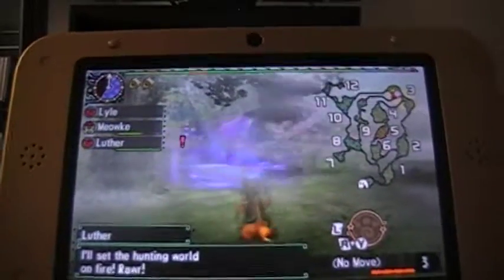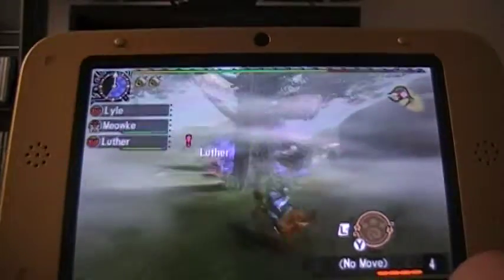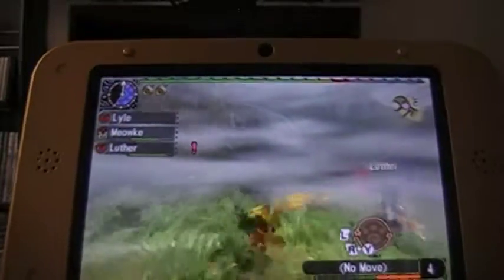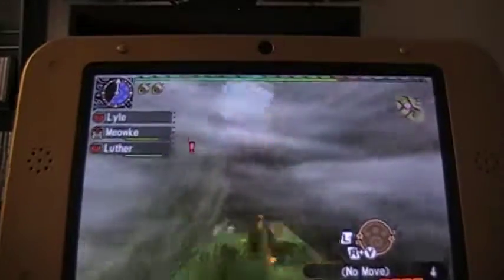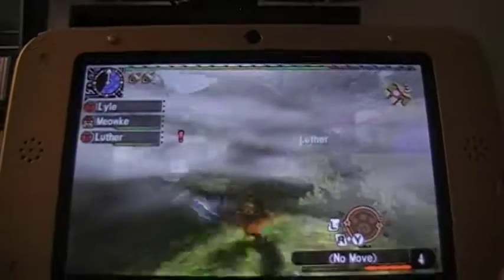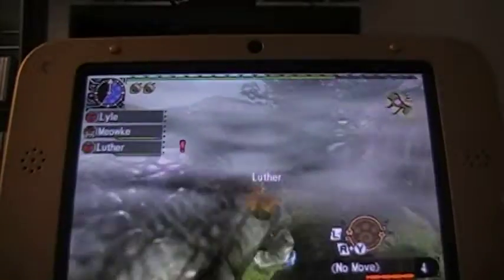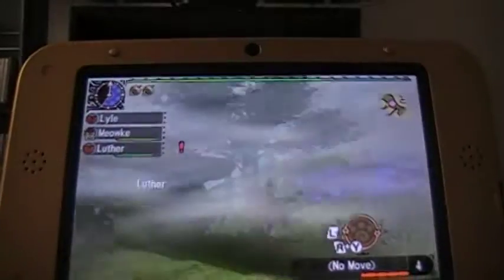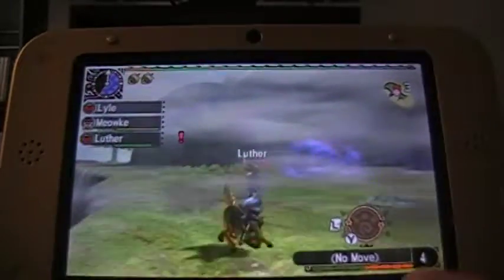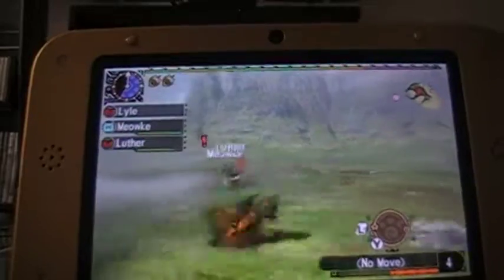Luthor - oh, you stole my map, you bastard. Anyway, Luthor now has the Weapon Upgrade move, which apparently gives more affinity. Between that and his Handicraft skill, he'll be doing a lot more damage with his weapon. Which is good, because he's fighting type - fighting bias, whatever. It's good for him to be packing a good wallop.